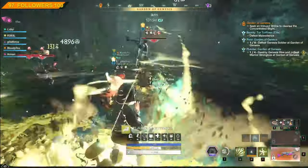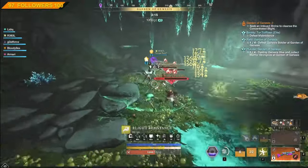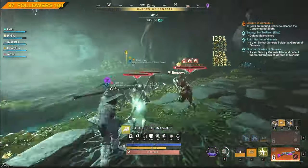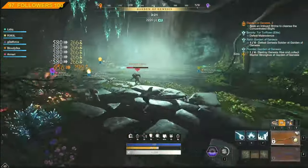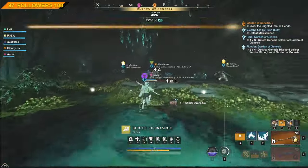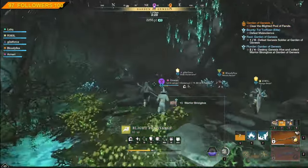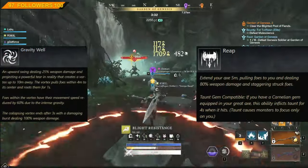The maelstrom's 27% weaken is insanely powerful combined with the spear weakens we already have. With those two weapons, we can basically guarantee almost 100% uptime on weaken on all targets. The great axe also has two other abilities that are really helpful in clumps and for pulling all mobs together — those abilities are gravwell and reap.